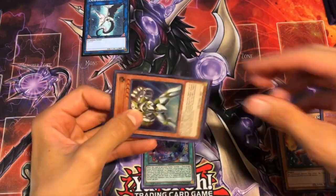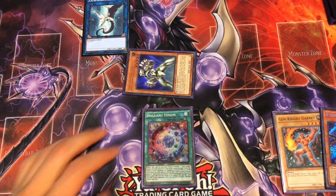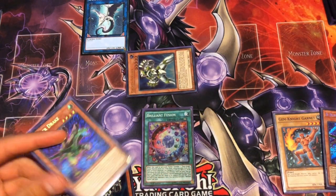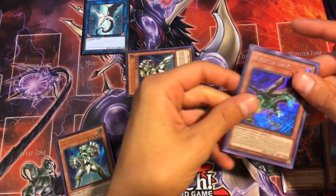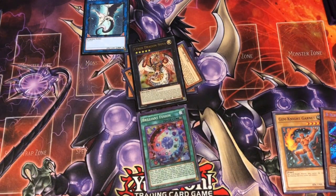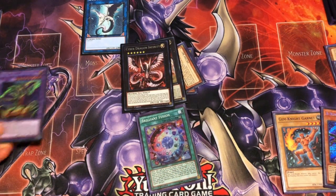We'll use Galaxy Soldier's effect here to pitch a C, then activate its effect to add a Galaxy Soldier — another one. Activate the second Galaxy Soldier, pitching this B. Summon it. Overlay for Nova. Overlay for Infinity. Banish 3. Summon Buster.